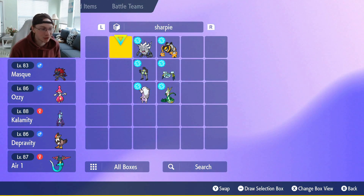His Tera captains are Flygon with Tera Construct, Fire; Sceptile with Tera Grass, Water, and Dark; and Alolan Vulpix with Tera Ice, Dark, and Poison.